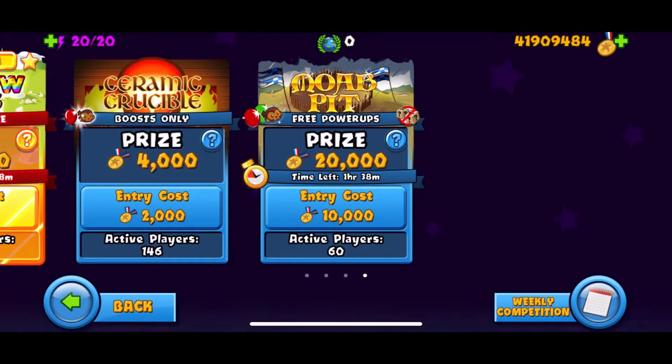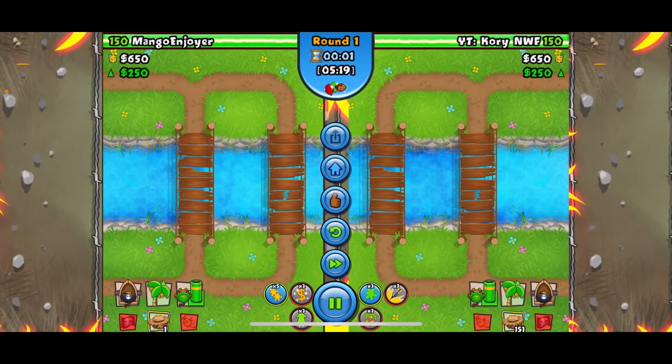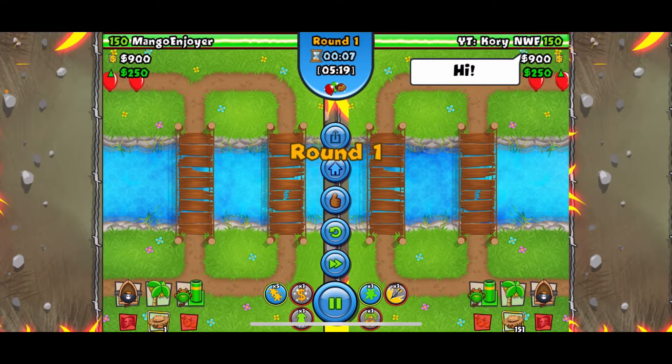Hey guys, how's it going, Korean WF here. Today we had some MOAB pit free power ups — not really my favorite mode, but I wanted to jump into this recap and show you how it happened and how we got the surrender. We got our opponent, Mango Enjoyer, here looking good.